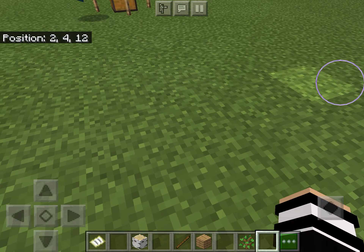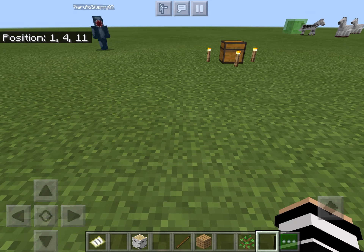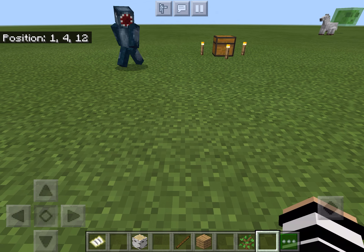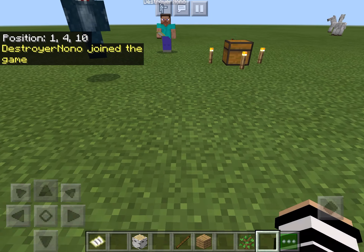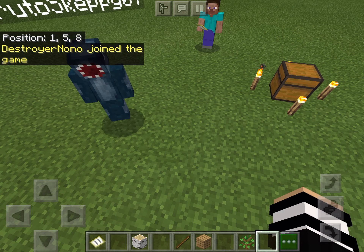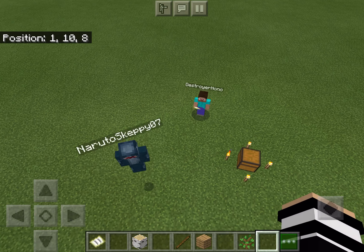I'll show you how to walk first. If you're on mobile you use these movement buttons; the middle button is crouching and this button is jumping. In creative, if you double jump you can fly, and you use the up and down buttons to go up and down. To stop flying, just double tap again.